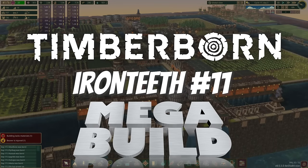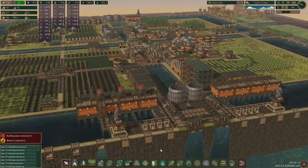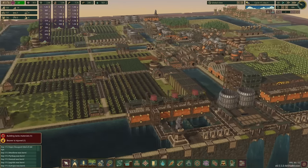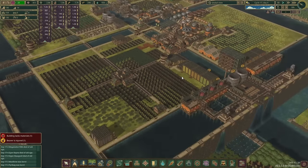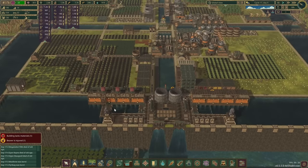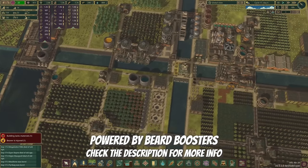Hello and welcome to episode 11 of our Timberborn Update 5 Iron Teeth Mega Build playthrough, here in Cycle 17, Day 3. Last time we continued improving things up on top of the mountain, added some recreational activities for our beavers, and improved well-being to an average of 21, up from around 14. So we're going to continue in this episode with more of that.